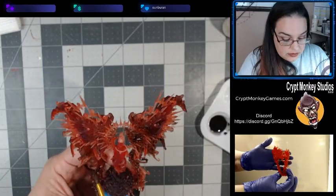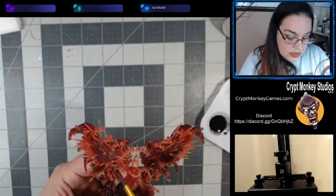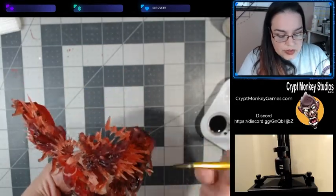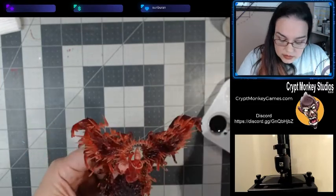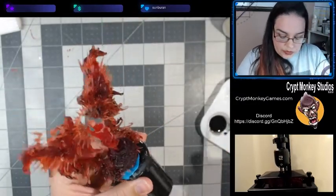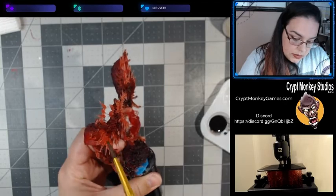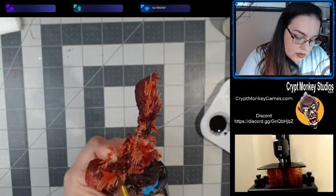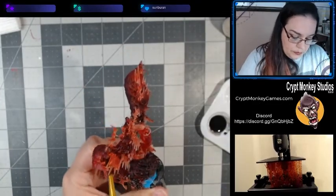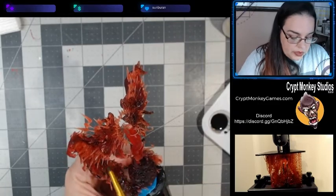You can absolutely print her in gray resin or red — it really doesn't make a difference. I just love this red resin because it's going to leave a lot of clear spaces. It is actually somewhat see-through — thicker in some spots than others — but that is to be expected. It still makes for a really awesome effect where the wings are kind of clear, not crystal clear but still clear.